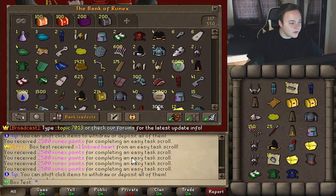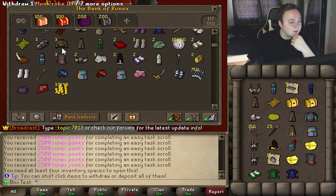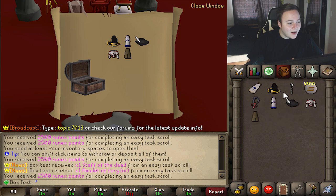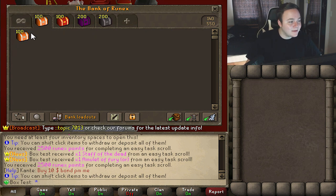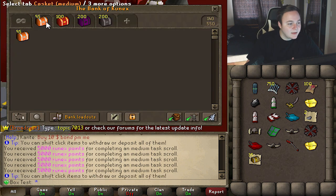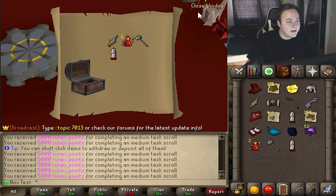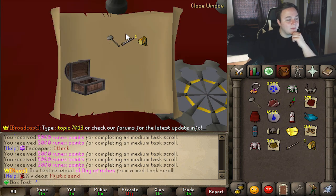We got an imbued heart from one of these. I like that there's a lot of fashionscape which is already great — custom robes and stuff, but they also give you good stuff: staff of the dead, trident, and imbued heart. Last two boxes — a staff of the dead and a Falador theory ornament. We'll open all remaining boxes at once. We got kusox, rapier again, oh we got the flippers!